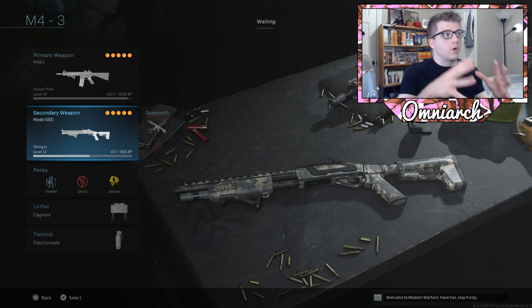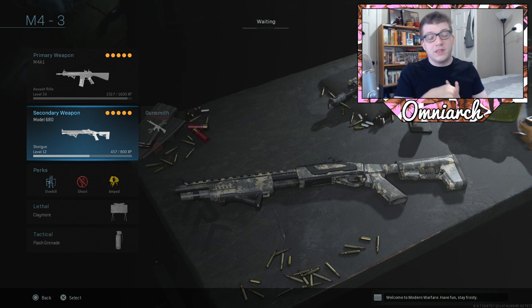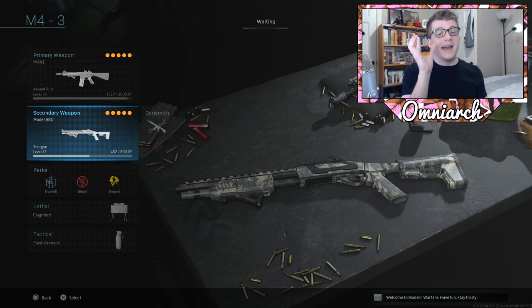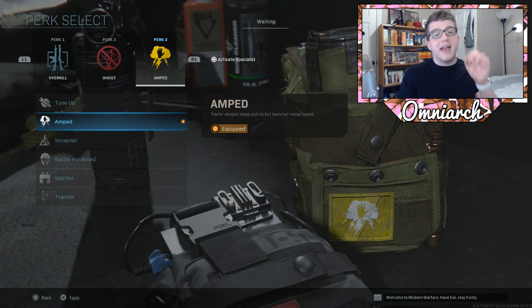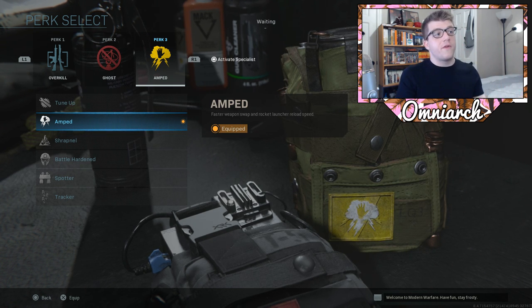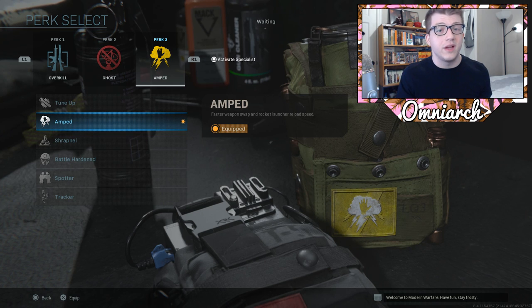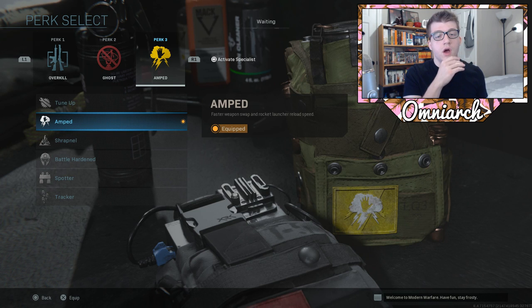The only real difference from the first class is the shotgun secondary. You're not going to be holding down an area at a distance — you'll be moving around more and switching to the shotgun for close-range engagements. For perks: Overkill and Ghost stay the same, but we have Amped as the third perk this time. The reason is the faster weapon swap speed — since switching between your M4 and shotgun is the whole point of this class, you don't want to get caught mid-swap.